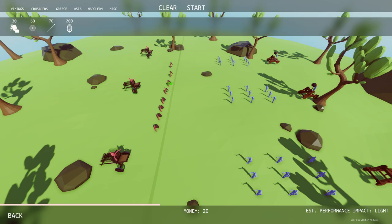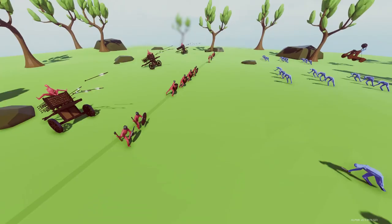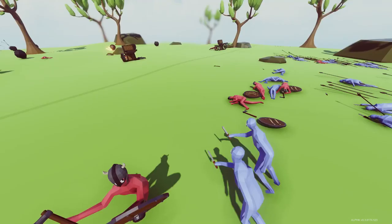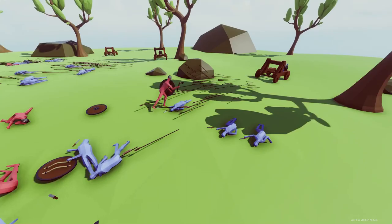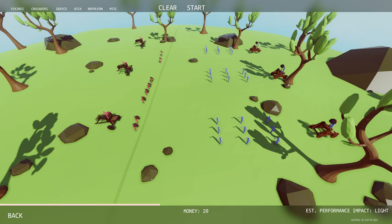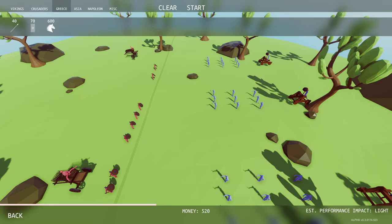We have 500 left, so we'll get some Vikings and spread them out a bit. Those siege shots are going to fly in and take out a bunch — the rocks are going flying. We're still fighting but this could be bad — we have to fight the rest of them and the catapult guys just destroyed us. We need a way to take them out.